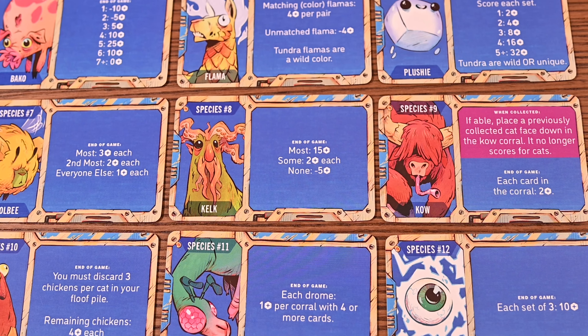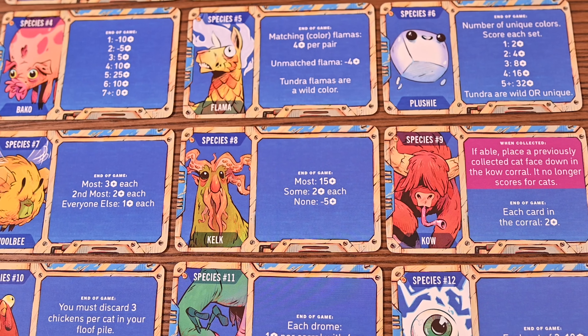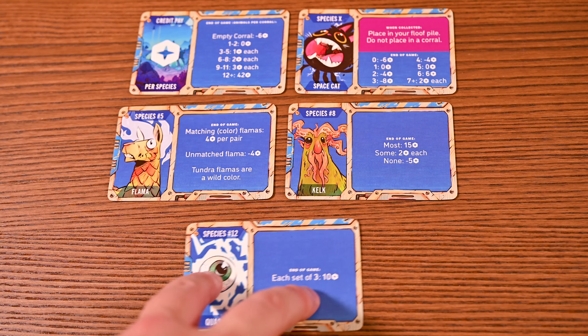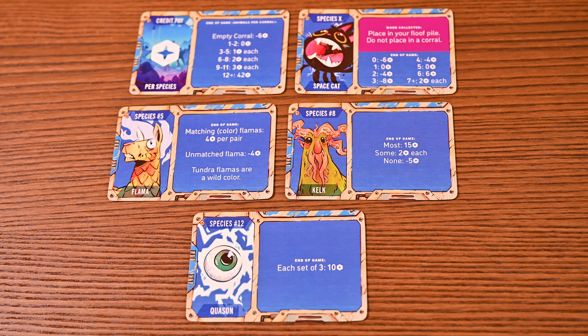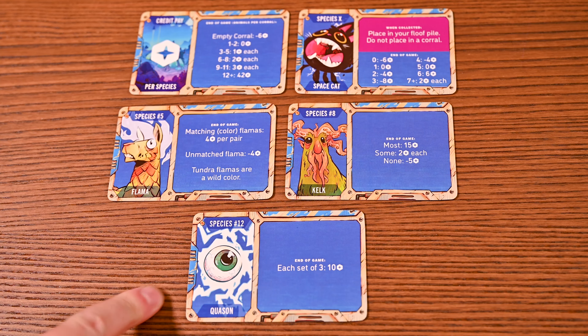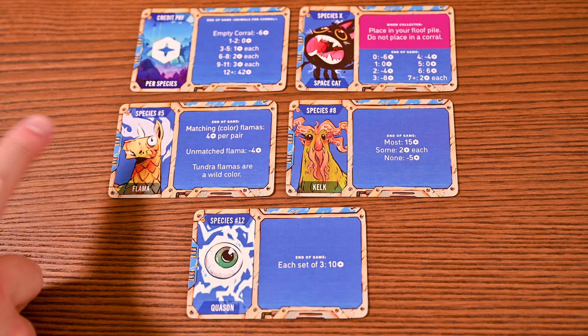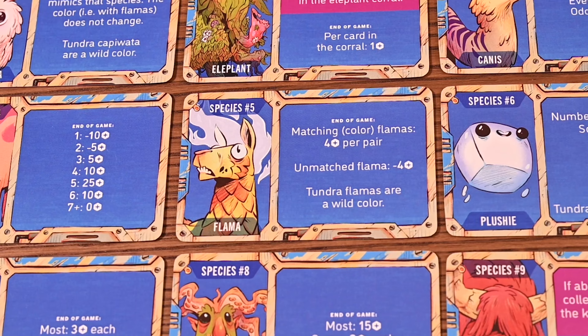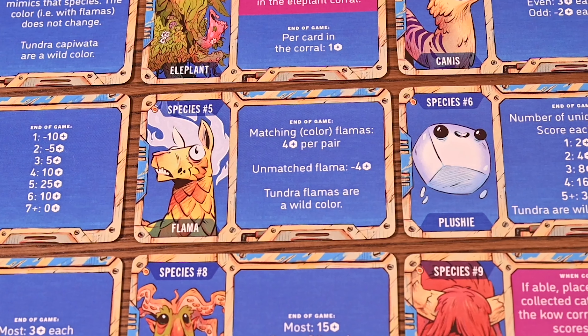Now let's take a quick peek at the advanced rules. Each species will have a specific assignment that will change how they're scored. At the beginning of the game during setup, you'll shuffle and draw three assignments from corporate, and place them next to the scoring cards. These will dictate how these species work and score for the game. When scoring, you'll score them first in numeric order. You will not score them again for the regular corral scoring. Advanced rules include many combinations of play and different species of animals to discover. And that's Rocket Ranchers.